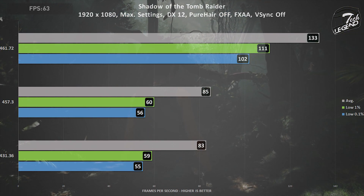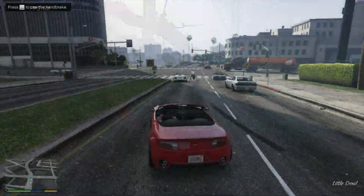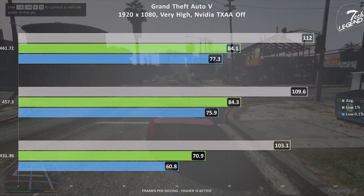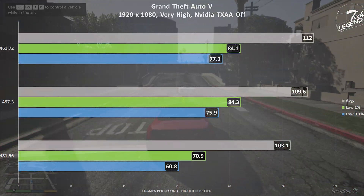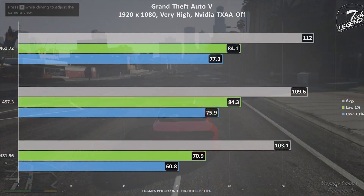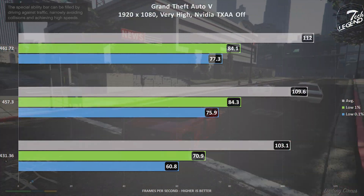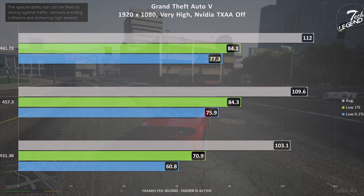Also noteworthy is how consistent the differences are between these drivers. The last game to be tested is GTA V. Contrary to what I said at the beginning, GTA V has shown the best results in terms of stability. The game is running in 1080p with all settings turned to their maximum values and vertical synchronization disabled. While the overall gains are not as impressive as those shown with Shadow of the Tomb Raider, GTA V has gained consistently across the board. From the initial driver 431.36, the 457.30 brought an increase of at least 10 frames per second in all categories, while the latest driver 461.72 further increases performance by around 3 frames per second in both the average framerate and the 0.1% framerate categories.